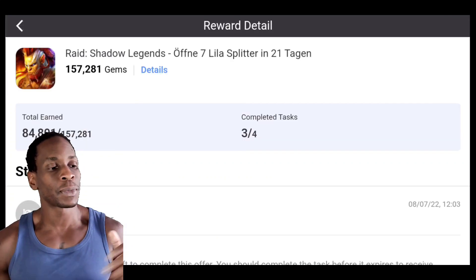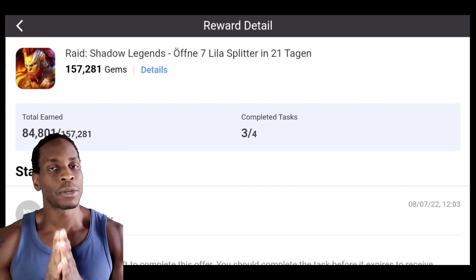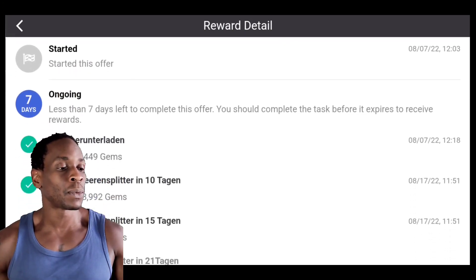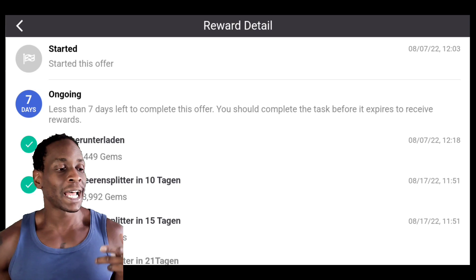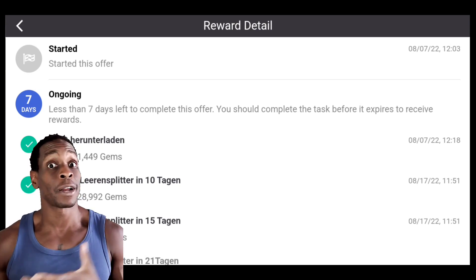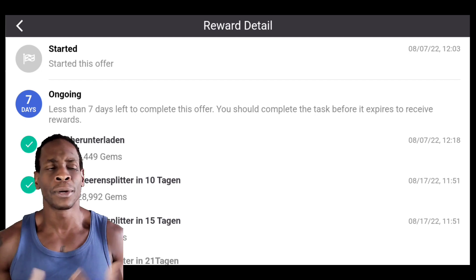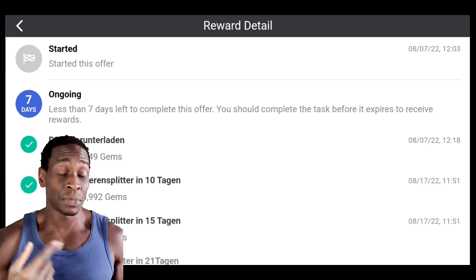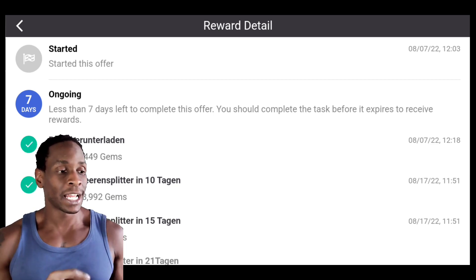The reason I was able to do this was because I am already a Raid Shadow Legends player, or was. I used to make Raid Shadow Legends content and had an account for about a year. In the TapJoy offer — it's in German, but 'Leren Splinter' means a Void Shard — I had to open up five Void Shards. I already had some on an account I had stopped about a year ago. I downloaded the app, got the gems from downloading it, then opened those shards and got all the rest of the gems.